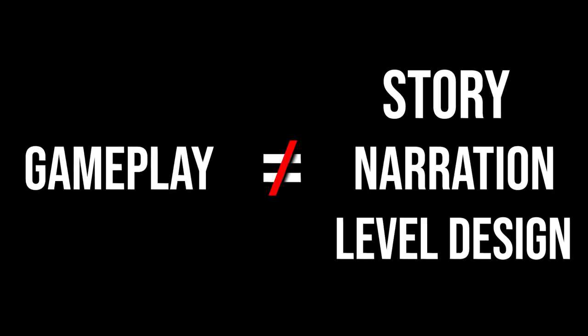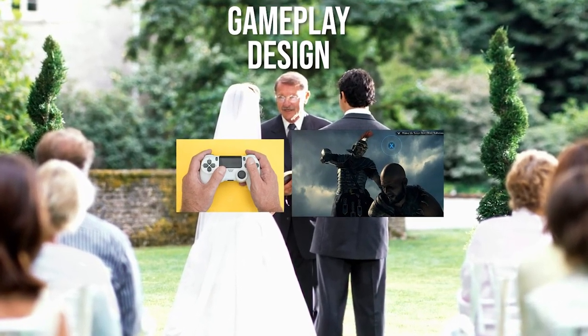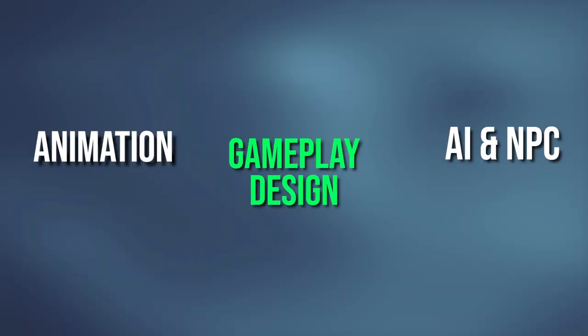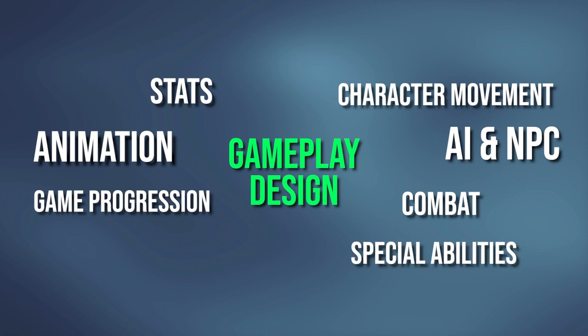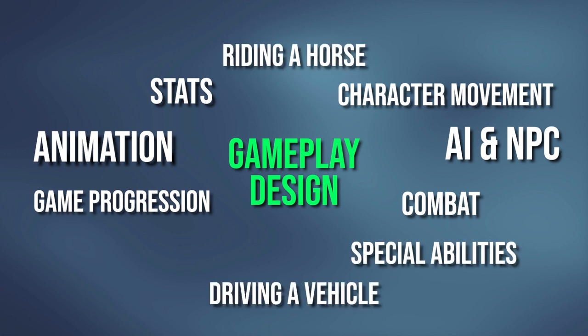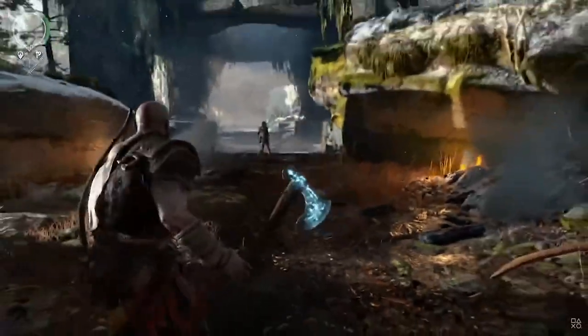Keep in mind that gameplay is something different from narration, story, or level design. Gameplay design is the department that marries many different aspects of creating a video game — stuff like animations, AI and NPCs, character moves, progression, statistics, combat, special abilities, riding a horse or driving a vehicle, and many more. All of this needs to be designed and implemented, and it's the gameplay design team's job to make it awesome and unique.